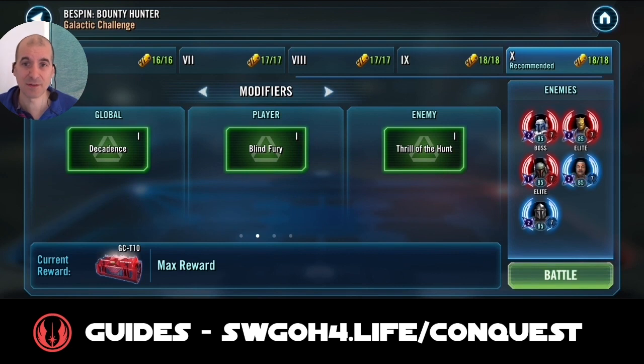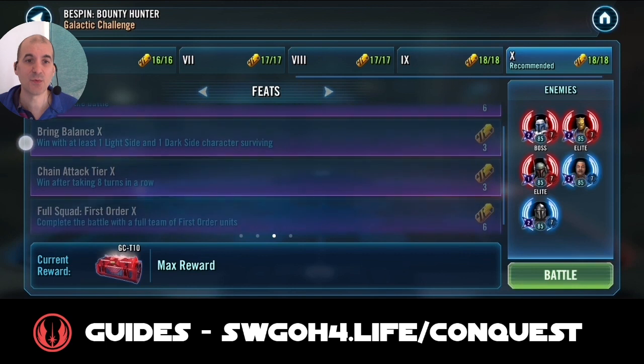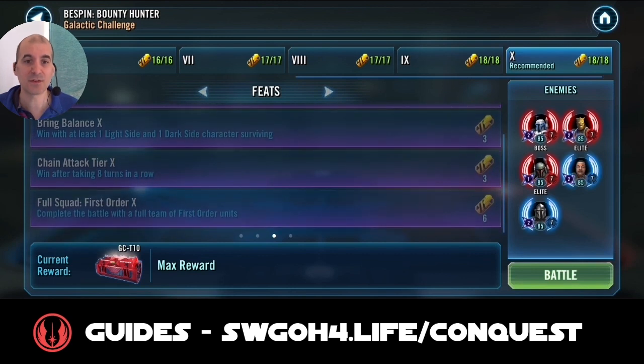Let's have a look at the feats we need to complete in today's challenge. We have to win with a full squad of First Order units, and we have to win after taking eight turns in a row. I didn't really have an issue with that one using First Order because you're taking so many turns. The only other feat requires at least one Light Side and one Dark Side character surviving — there are lots of options there, so pick whichever suits you.